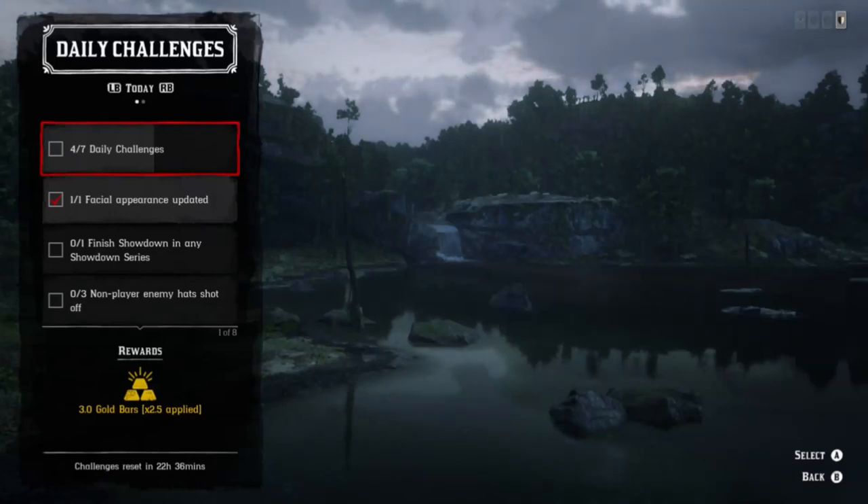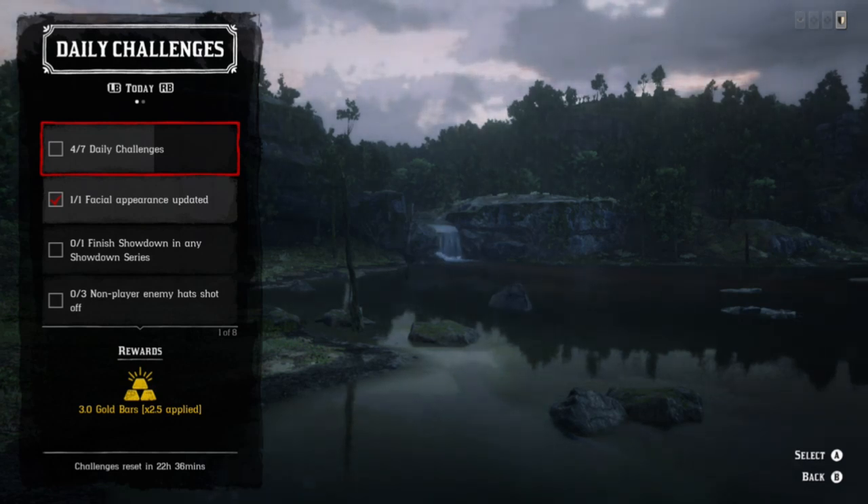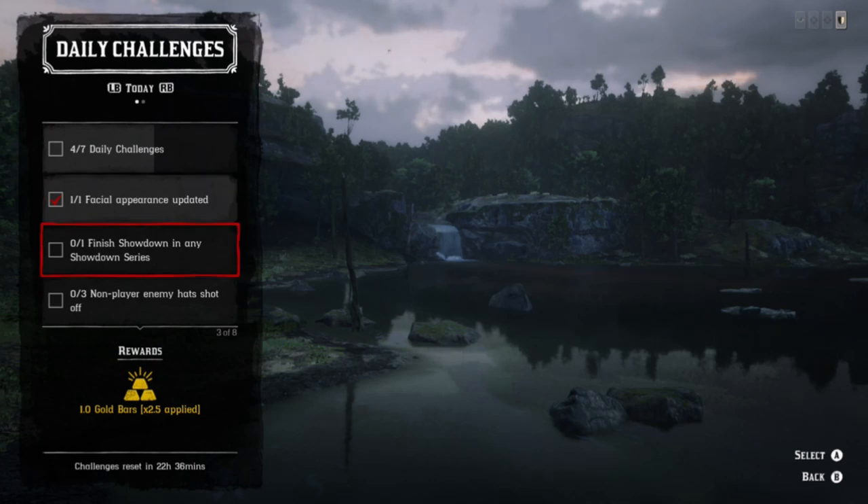What's up guys, daily challenges. Today we have red sage, prairie poppy, and rats. Unfortunately we're not going to be able to get them all in the same location. In addition, you have facial appearance updated, finish showdown in any showdown series.